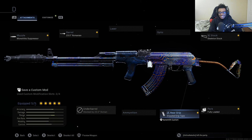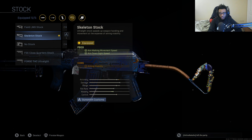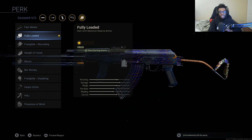For the third attachment, we're running the Stippled Grip Tape for increased aim down sight speed and sprint to fire speed, replacing the Rubberized Grip Tape because we have to run a stock now. For the fourth attachment, we're running the Skeleton Stock over the no-stock, which allows us to have aim walking movement speed and aim down sight speed both increased, making this weapon a lot easier to use at medium to close ranges. Finally, I'm running Fully Loaded so I can use the AK-47 from kill 1 to kill 30. The AK-47 actually received a buff — faster aim down sight speed — so all these attachments work in tandem, making this one of the best assault rifles in the game right now.